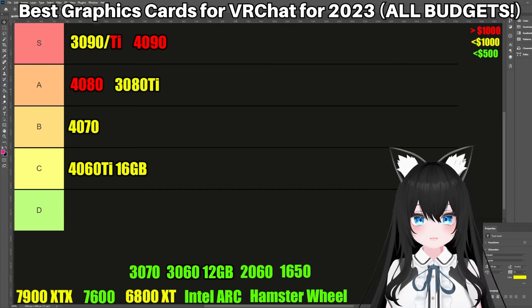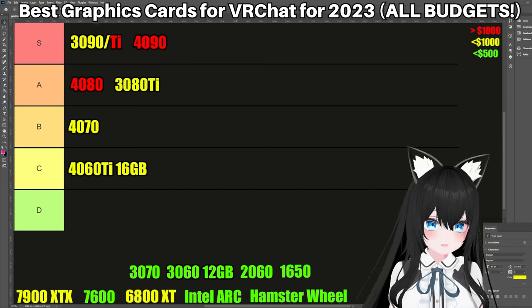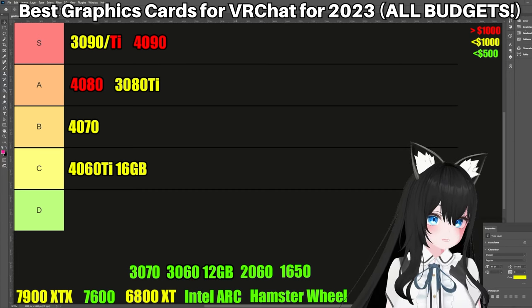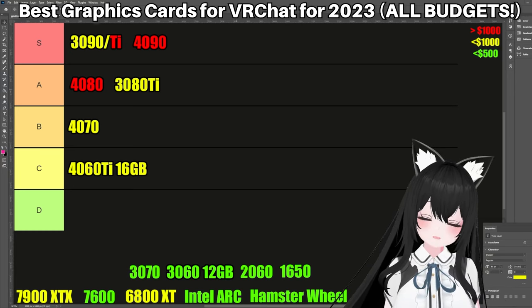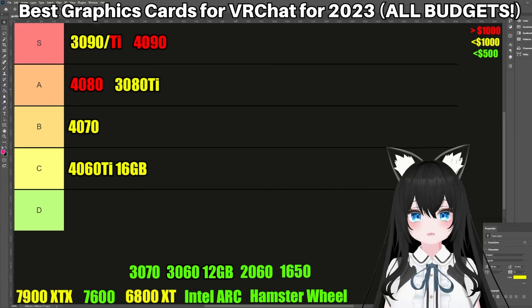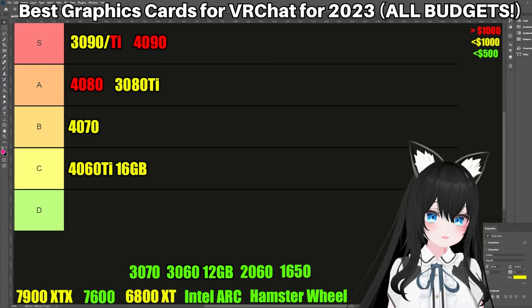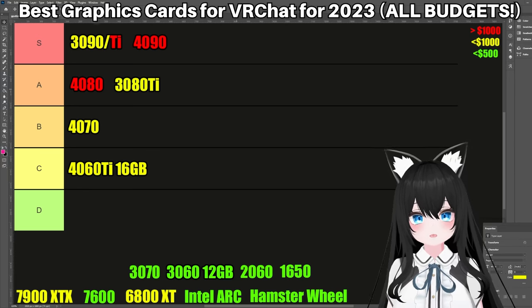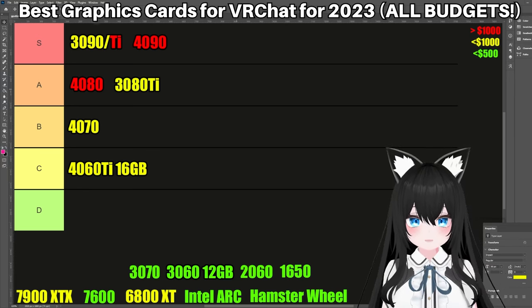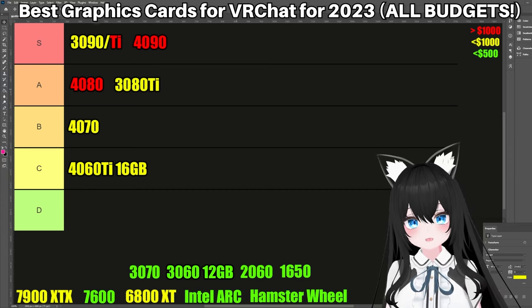Specifically talking about VRChat, my laptop has a 3070 with 16GB of RAM and I've managed to fill it up before. So if my laptop can fill up 16GB of VRAM in VRChat, this 3080 Ti with 12GB — I don't know, that sounds kind of bad. But I still put this in A tier because the 3080 Ti is so damn powerful that it kind of makes up for it. Also the price — you can find this for around $500 to $600 used, and that is just amazing for what you get. If you can't afford anything more expensive, getting a 3080 Ti used is going to be pretty good for VR. Just make sure to hide avatars that have a lot of VRAM usage.